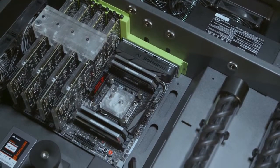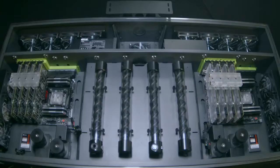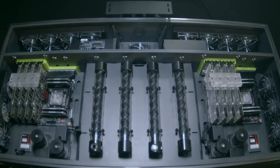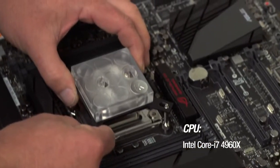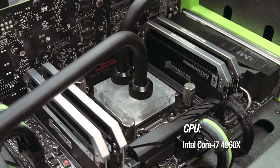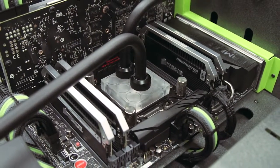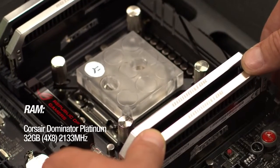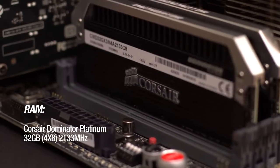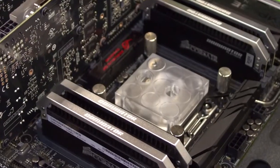You can overclock just about anything, but the CrossDesk we have has the right components, perfectly selected, that give you the headroom and the features that make it convenient and easy to get the most performance out of your system. For example, we have an Intel Core i7 4960X Extreme Edition processor. It has a high core count, a high clock speed, and most importantly, it has an unlocked multiplier, meaning we can push this thing through the moon. Next, we have our Corsair Dominator Platinum, a quad channel memory kit at 2133 megahertz and low latency, giving us lots of memory bandwidth, perfect for overclocking.